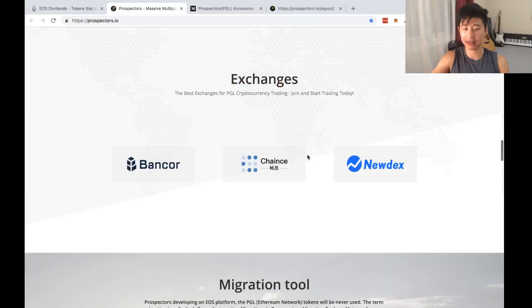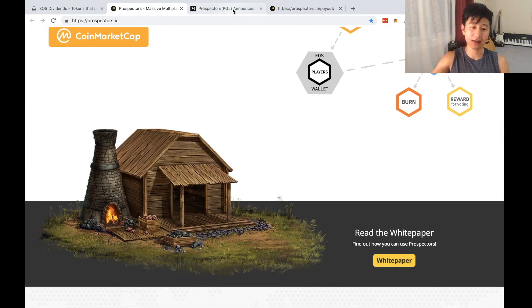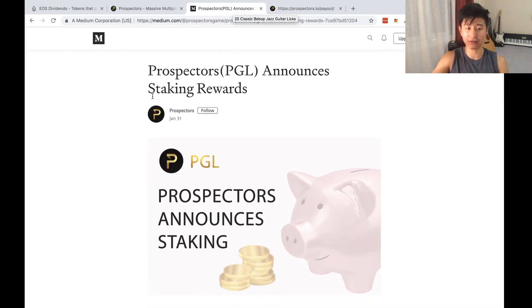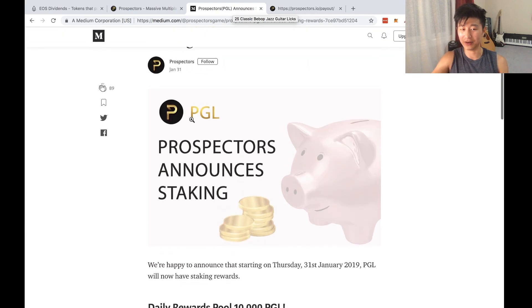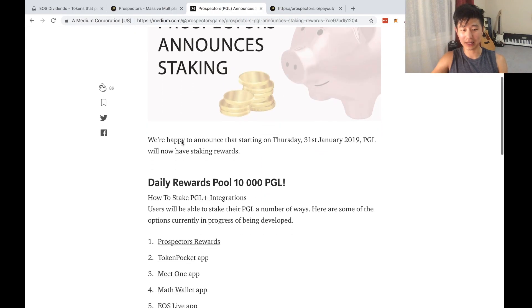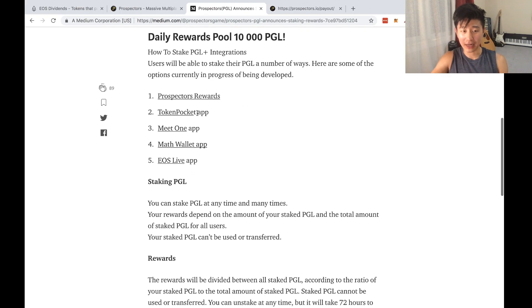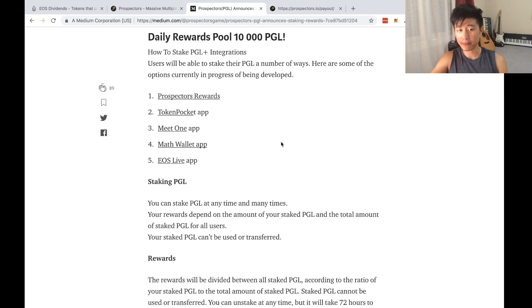If you want to read more about how the game works and how the burn and reward function works, the white paper is there — I'll leave the link in the description. Now let's jump right into staking. So they released an article on the 31st of January. PGL Prospectors are doing staking — daily staking of 10,000 PGL tokens a day, which is a lot of tokens and they're worth quite a bit. You can stake your tokens on the prospectors website. I'm in contact with them to see if we can get the staking on the EOS toolkit as well.